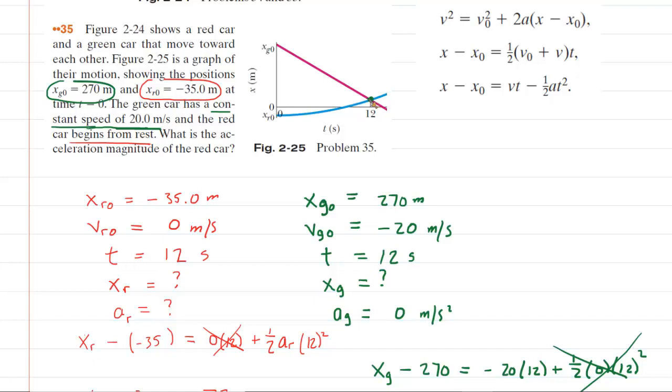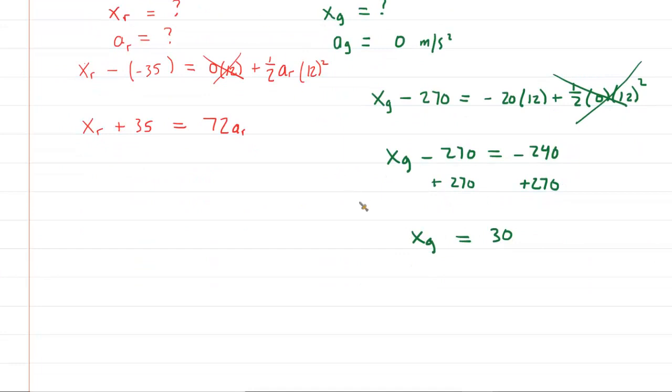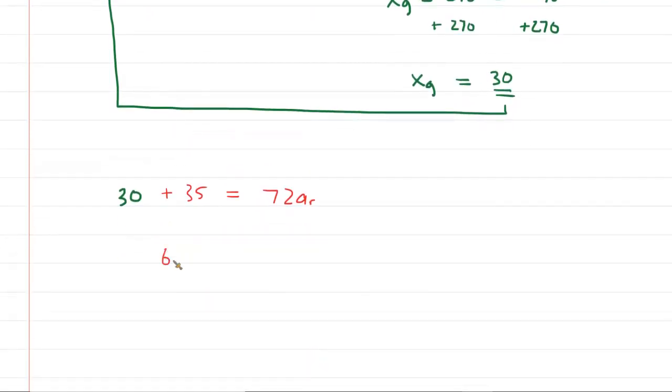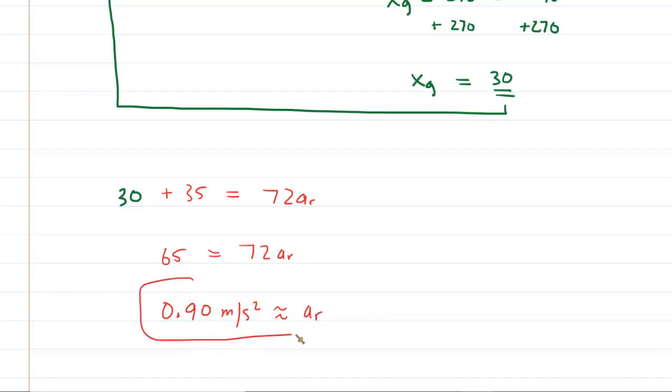They meet after that 12-second time period, so you can see on the axis they're going to have the same final position. Therefore, we take the 30 meters figured out for the green car and plug it in for the final position of the red car as well. So now we have 30 plus 35 equals 72 times the acceleration of the red car. On the left side we've got 65, which equals 72 times a_r. Dividing both sides by 72 gives an acceleration of the red car of approximately 0.90 meters per second squared. This is the correct answer.